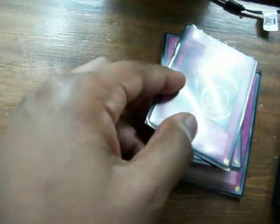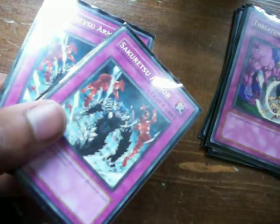Two Threatening Roars for stalling — you're not going to use them often, but if you run up against a Gadget deck doing limiter removal, or something like Red Dragon Archfiend, that will save you. Two Sakuretsu Armors — you're going to use a lot of protection cards.